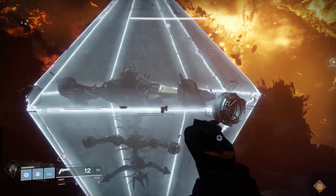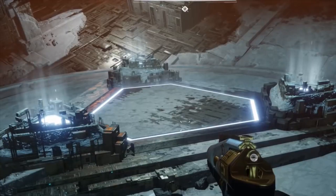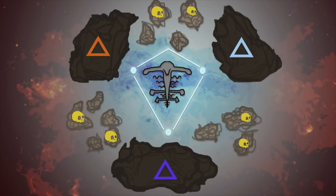Argos is protected by a huge diamond-like shield that you'll need to power down in order to damage him. In the area where Argos is, you'll notice there are three elemental platforms: one arc, one solar, one void.